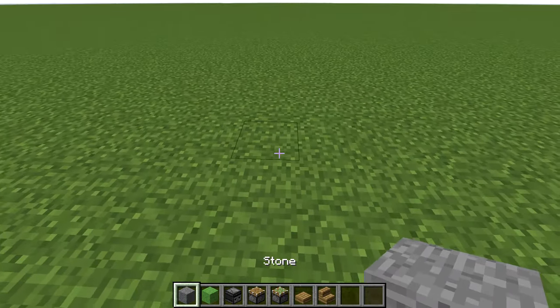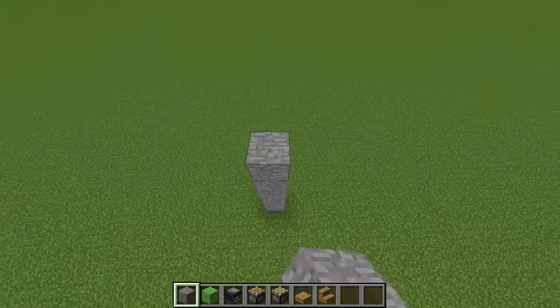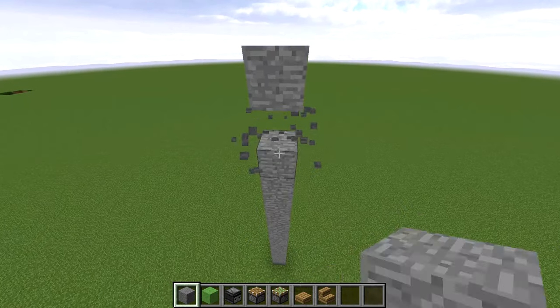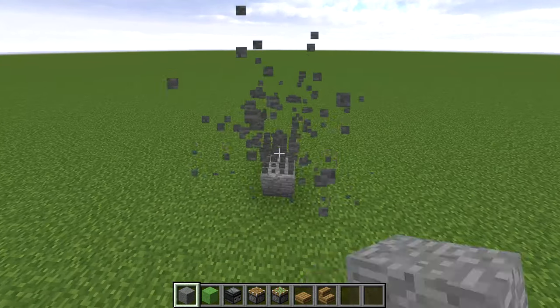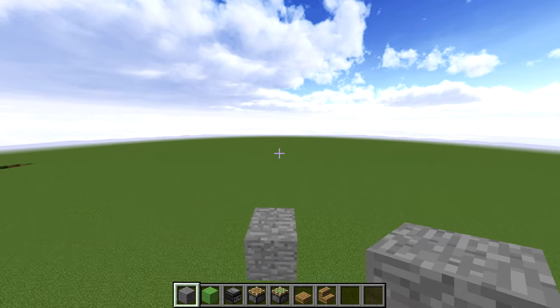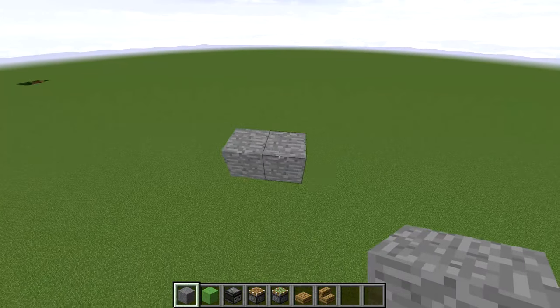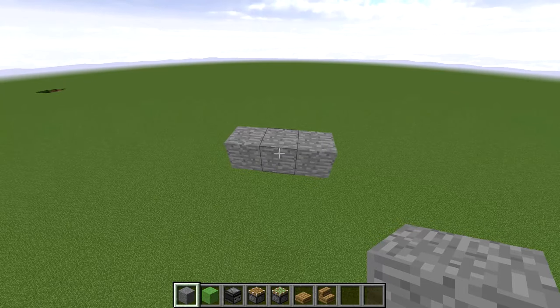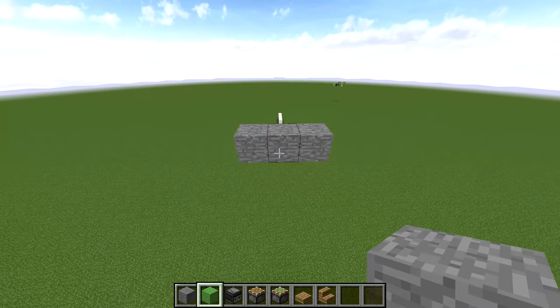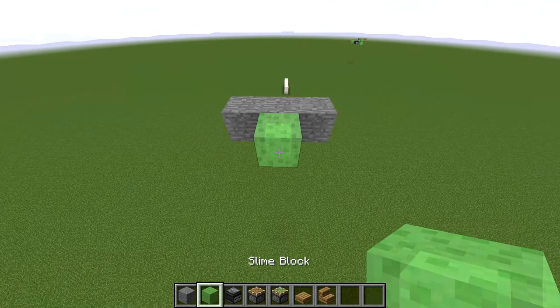Now take out your building blocks and you're going to build into the sky as high as you want your plane to be. All the blocks under this can now be broken. Now pick which way you want to travel. So on the left and right, I'm going to put down 2 extra blocks.